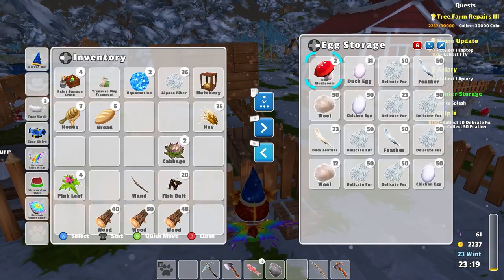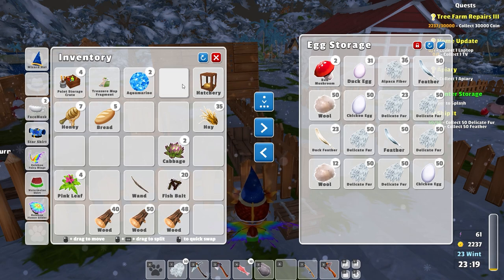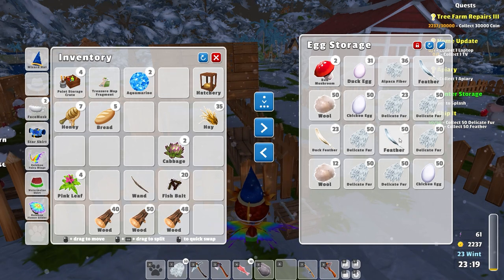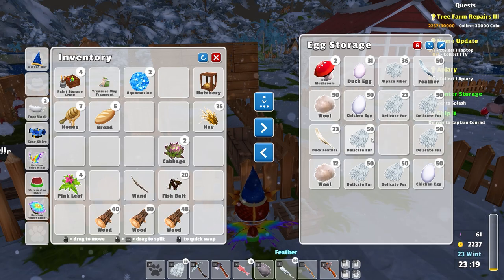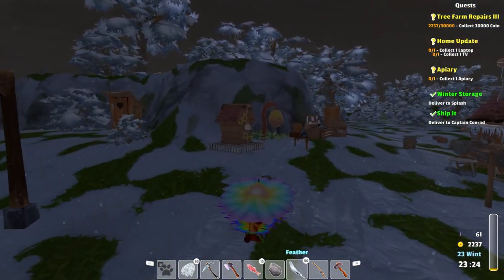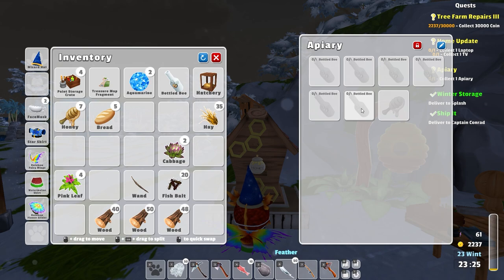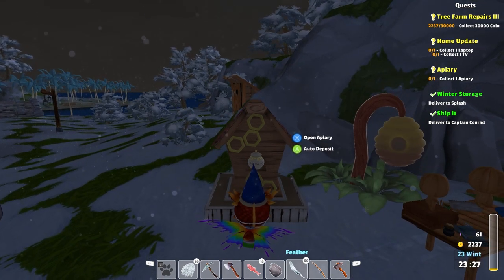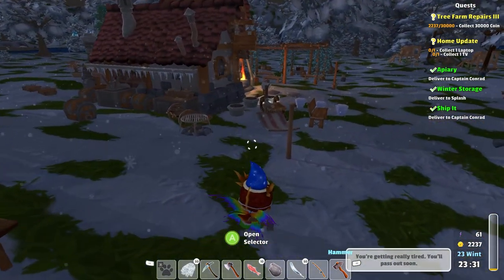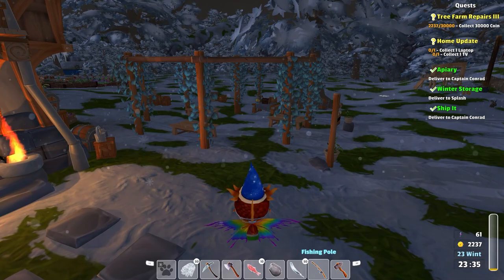And then we wanted to grab our delicate fur and feathers. Just 50 feathers, that's it. Okay, that's all good. And then to get up here - we're going to get rid of the bottle. And we're going to make it to bed on time. That's impressive.